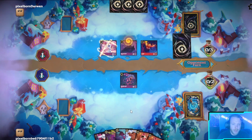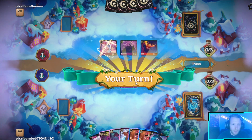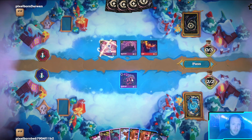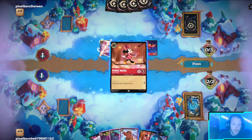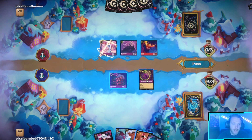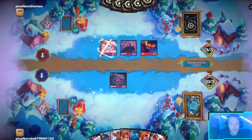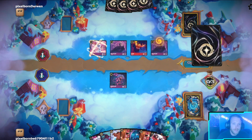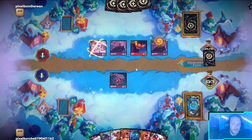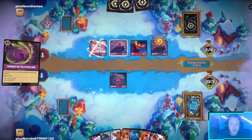They gotta be control right? I'll gladly two-for-one with Madam Mim. On four they can bounce one of these for Madam Mim and Fox — I don't think it's worth questing here. I think we just take our draw two, as weird as that seems. Now if they quest out I will take one of them with me obviously.